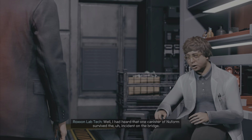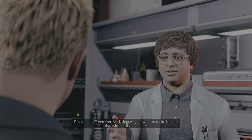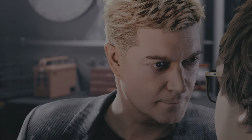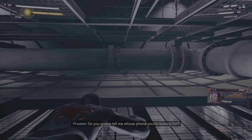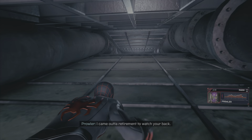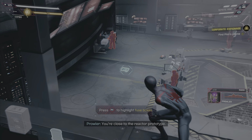Hey, where's the NuForm I asked for? We're trying to make more but Mason didn't leave behind any notes. I had heard that one canister of NuForm survived the incident on the bridge - if we had access to that... Don't you think that if I had it, I would give it to you? Without that canister, it will be impossible to hit the deadline. I'm doing everything in my considerable power to find that canister. Right now, go back to your lab and do your damn job. Krieger's on a deadline. So you're going to tell me whose phone you're looking for? The Tinkerer's. To protect you - I came out of retirement to watch your back. I can't believe my uncle's the Prowler. And I can't believe my nephew's risking his neck for a phone. Let's get on with it.